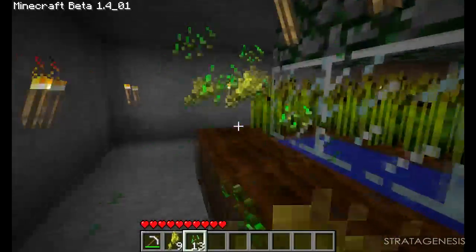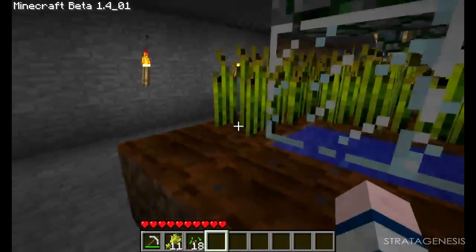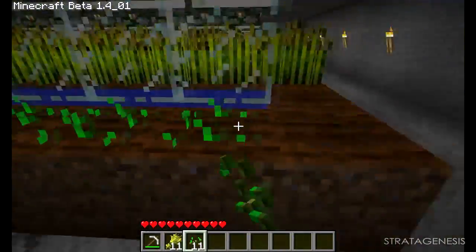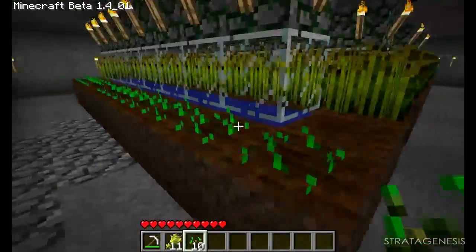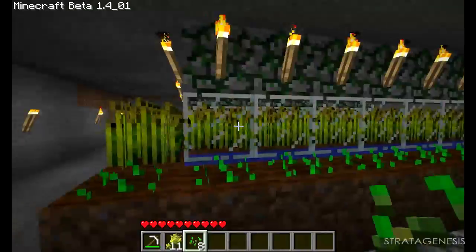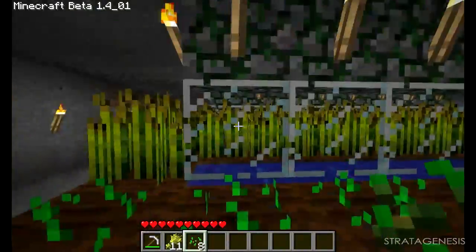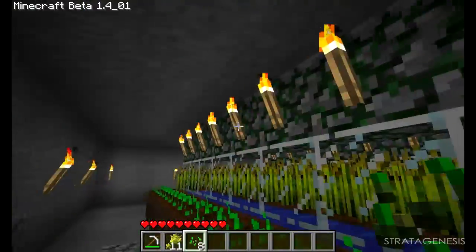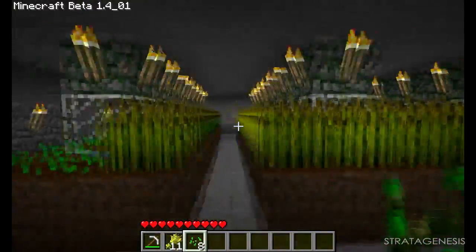You just walk around, you beat them like this, and you put the seeds back on it. It's not really my design — I saw it online from someone, but I thought it was really pretty. It's got glass in the center and as you can see there's water, and lots of torches on moss stone which we got from dungeons.